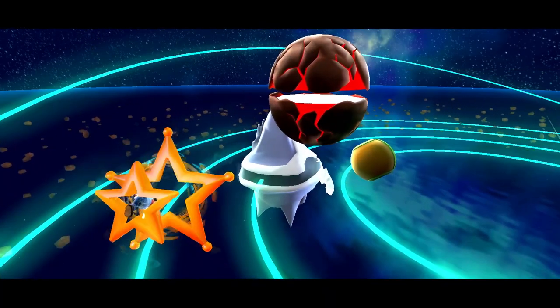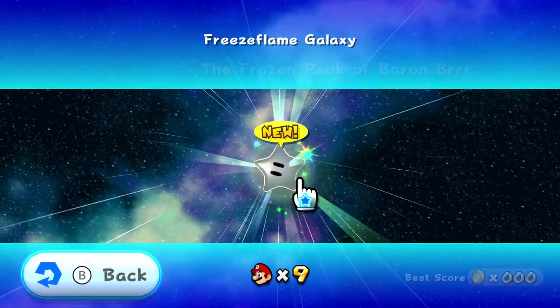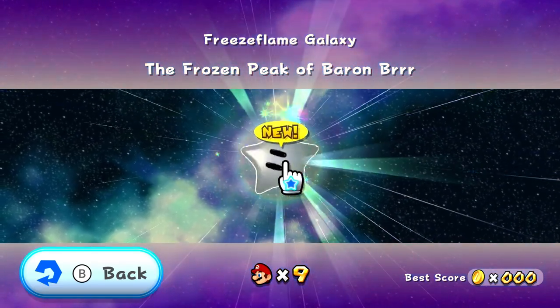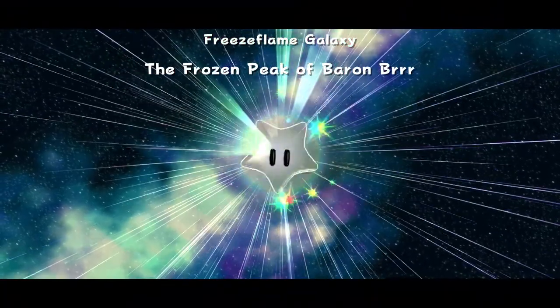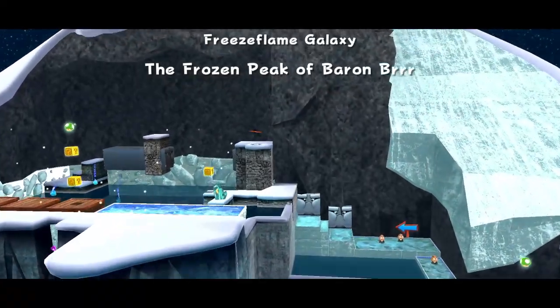Hop into this world — we have to mix up fire and ice. Seems pretty cool. All sorts of different temperatures, but for the first star in Freeze Flame Galaxy it'll be the Frozen Peak of Baron Burr. That sounds cool. Whenever there's a name we haven't quite recognized, it's almost always been a boss fight, so we'll see if that's the case.